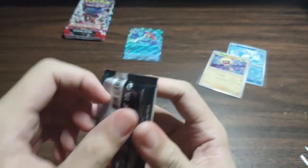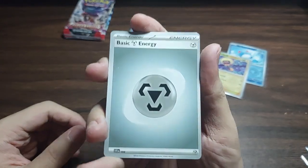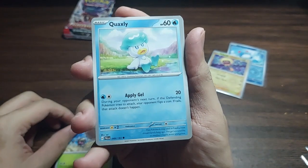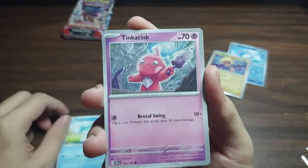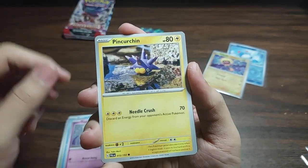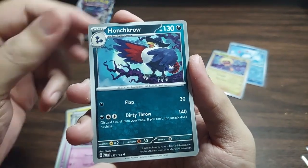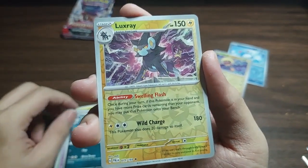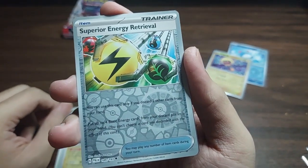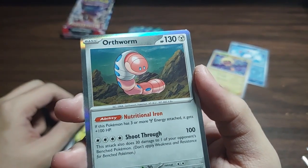Second pack. So: Metal Energy, Rellor, Coxley, Tinkatink, Pincurchin, Bravery Charm, Gothorita, Honchkrow, Reverse Holo Luxray, Reverse Holo Superior Energy Retrieval. And a Holo Rare: Orthworm.